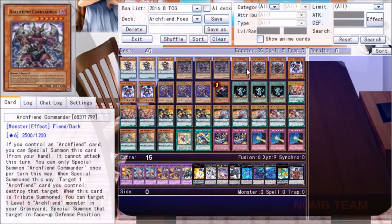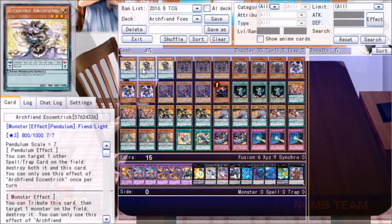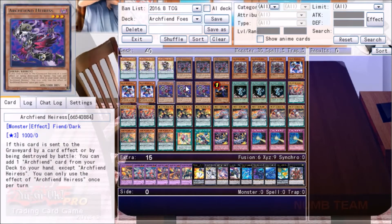Next we have Archfiend Commander. This card's actually pretty cool — he's a 2500 attack monster and can be special summoned from the hand if you control an Archfiend card. After you do that, you have to destroy an Archfiend card you control, so it's really good in tandem with Archfiend Eccentric because it doesn't really matter if you blow her up. Really, really good with Archfiend Aeris because it allows you to activate her effect.